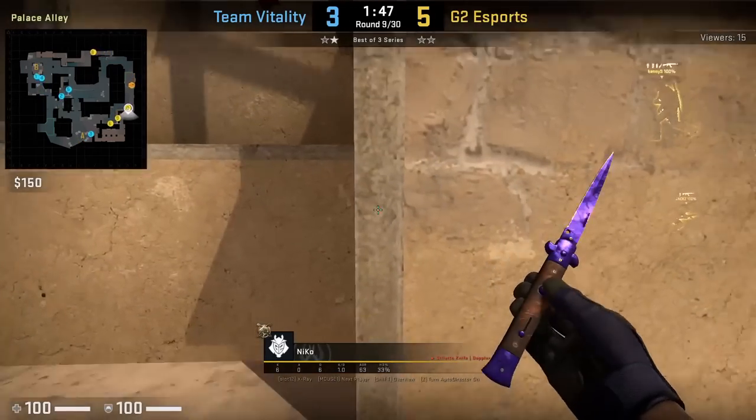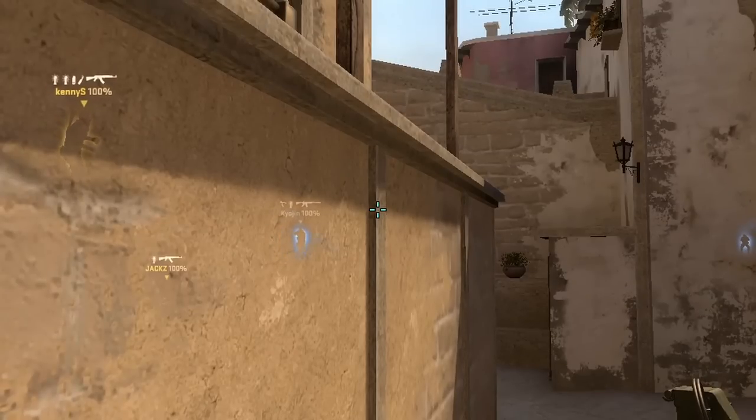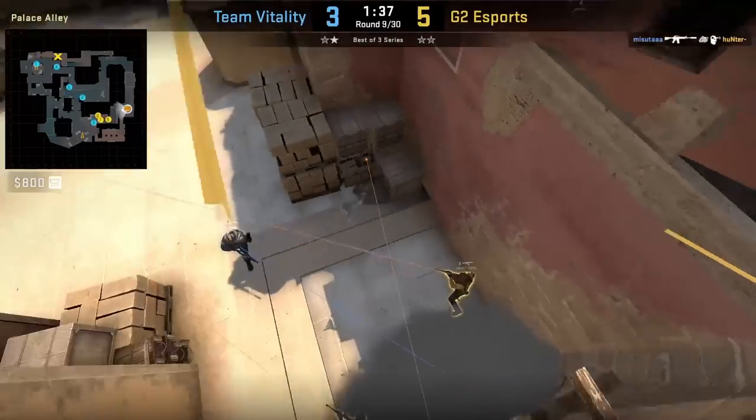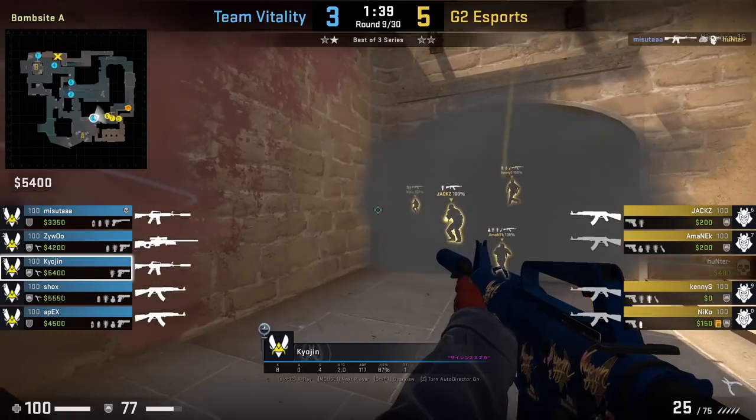Nikko throws an alternate flash compared to the lamp flash: he stands on the edge of this ledge, aims as shown, then jump throw. The flash half flashes Kyoshin, however if he was holding to the side, he would have gotten full white.